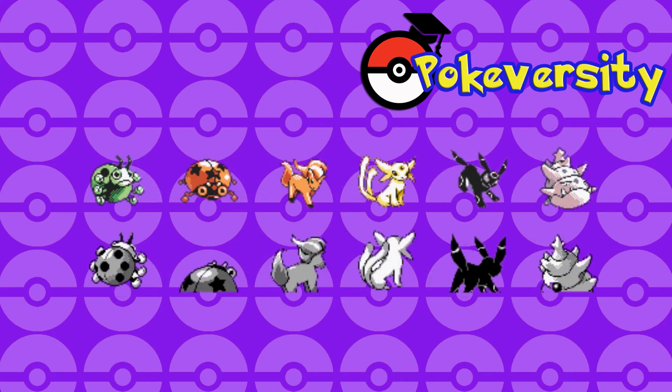Next up we have Ledyba and what I can only assume is Ledian. Ledian looks a bit different — I actually prefer the Ledian we got in the final game. It might even be that there's a male and female variant for Ledyba, but either way I prefer the final game's Ledian. Next up we have a Ponyta pre-evolution — that's cute, though it doesn't look that much different from Ponyta, which is probably the reason they cut it. Then we've got Espeon and Umbreon. Espeon is yellow here, which follows the psychic type motif from Abra and Alakazam, but Umbreon looks very similar. Both clearly didn't change much from conception to release.